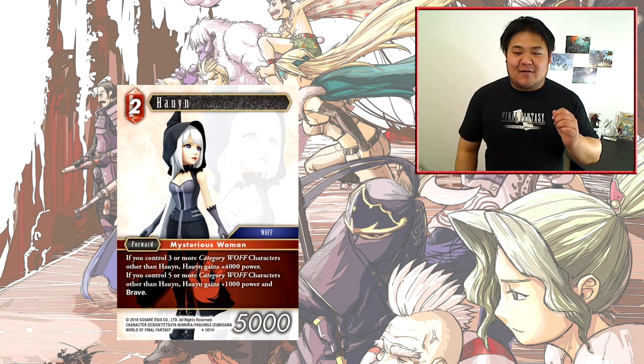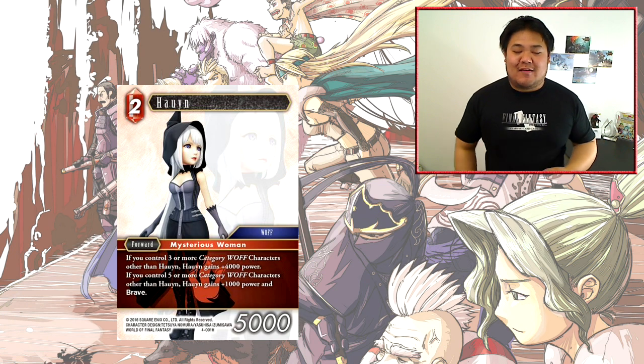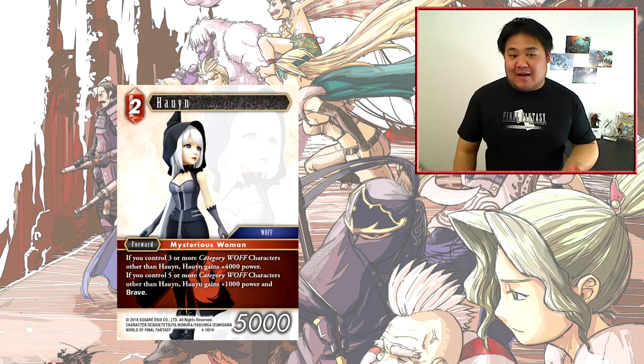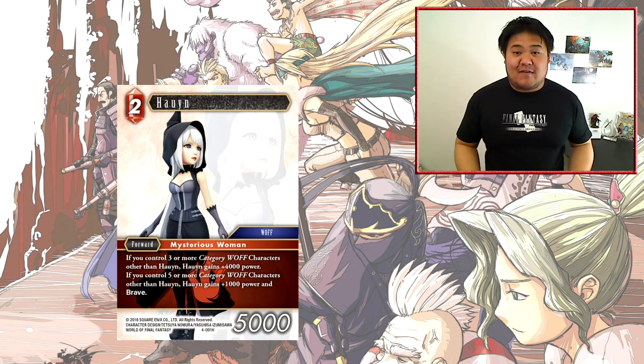This is actually a really cool forward. It really builds into the whole WoF strategy. When you have 3 or more category characters, she becomes a 9000 power for 2. This is actually pretty easy to achieve — all you have to do is get 3 WoF backups down, and backups are generally pretty difficult to interact with in this game, so most of the time your opponent won't be able to interact with them.